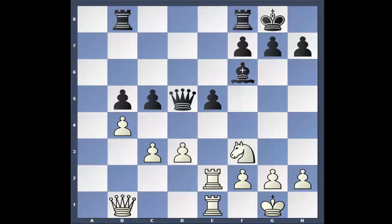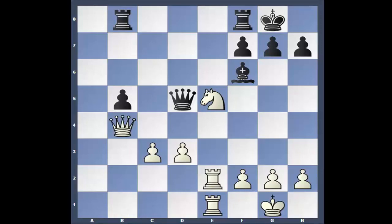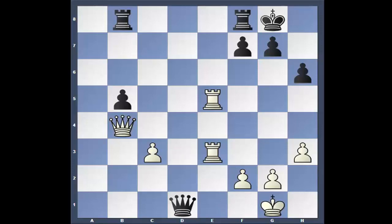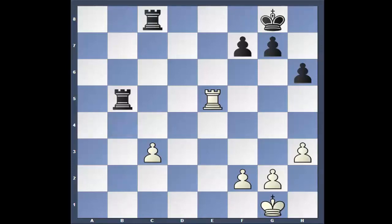Now Knight takes, pawn takes, Queen takes, Bishop takes, Rook, Queen takes. And you can tell this is petering out. H3, H6 — they're both making an escape route for their King. Rook, Queen, Rook D1, Queen A4, Rook to B1. Takes, takes, Rook takes, Rook takes, Rook takes, and Rook takes.